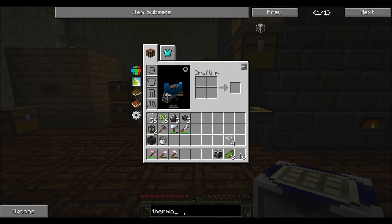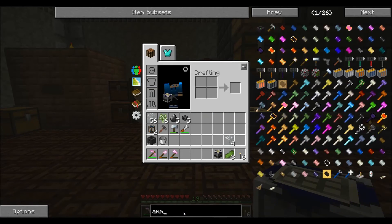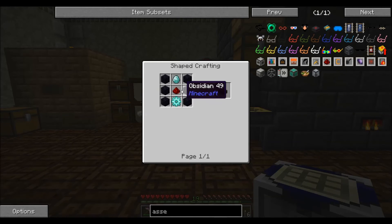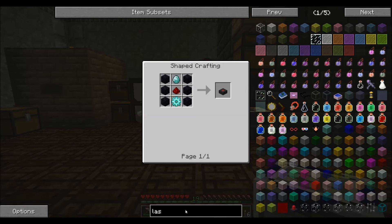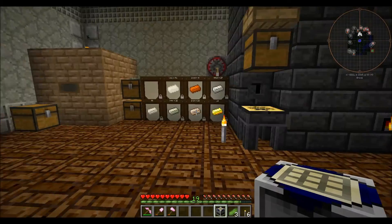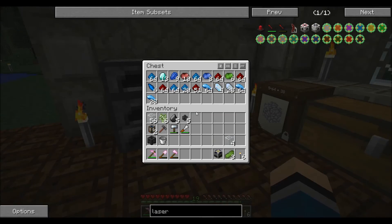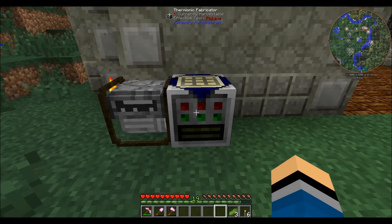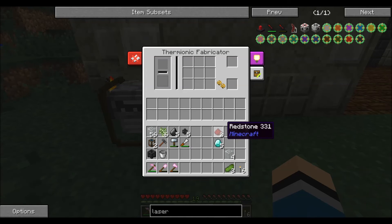Why did we need it? We needed it for the laser for the assembly table. For the laser we need to make electron tubes — five diamonds, two redstone, and of course glass in there. We've got the glass, two redstone, five diamonds. Let's put this together. We don't want to leave the fabricator running too long because it constantly sucks energy whether it's doing work or not, which is kind of annoying.